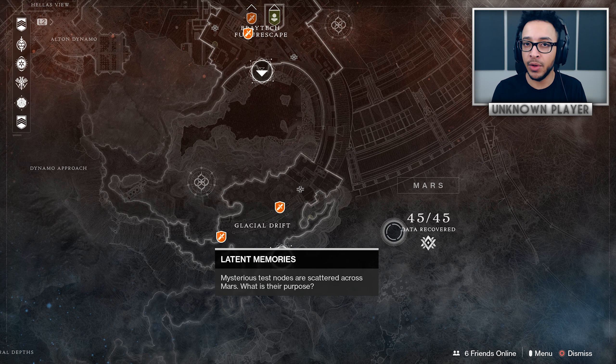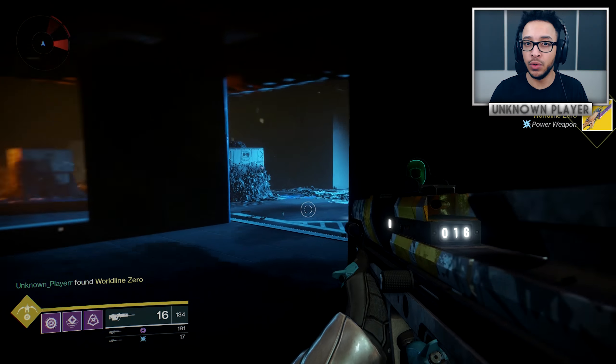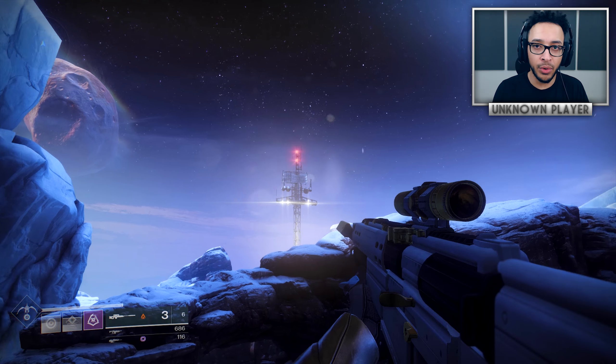We're also looking at all 45 fragment locations on Mars. If you don't know, these are the things you shoot with elemental weapons - 35 gets you the exotic sword and 45 gets you an exotic sparrow and two emblems. I went around and got every single location recorded and edited into one hopefully easy-to-follow video.